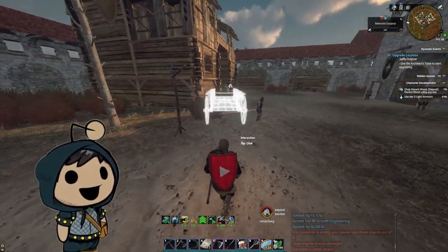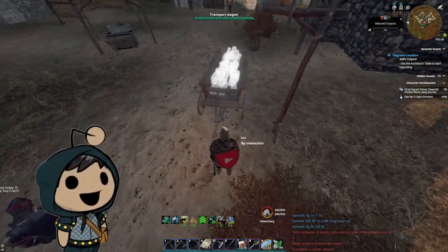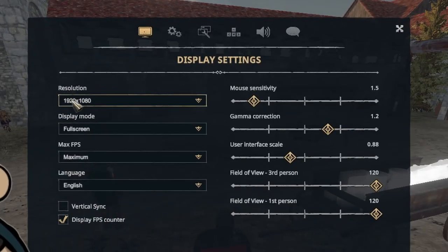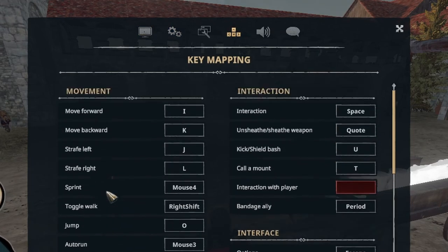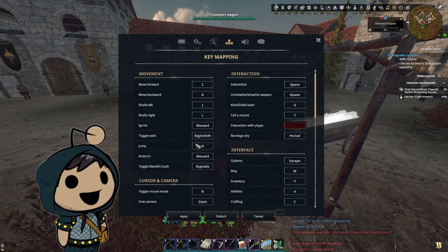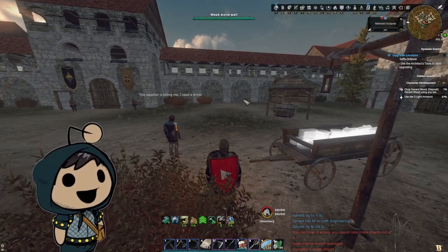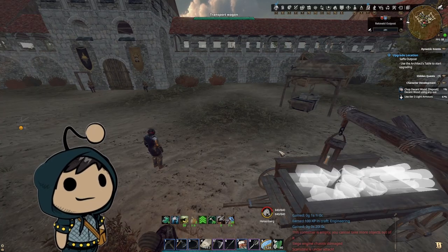Just drop it anywhere that's close to him. Now, handling this may be a little finicky, but what I suggest is: press Escape, hit Settings, go to Key Bindings, and come down to where it says Toggle Mouse Mode. I set it to N because I'm a lefty so all my key bindings are a bit different. Anyway, you hold that key and it will bring up the mouse mode.